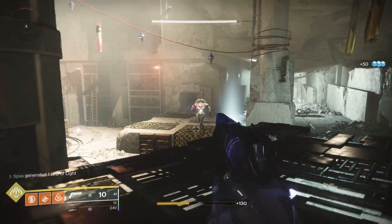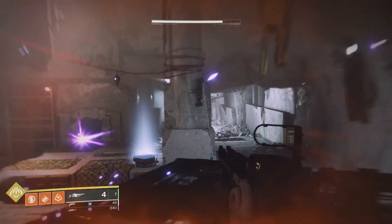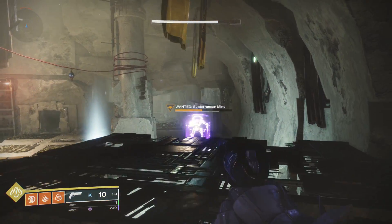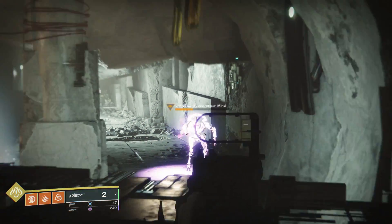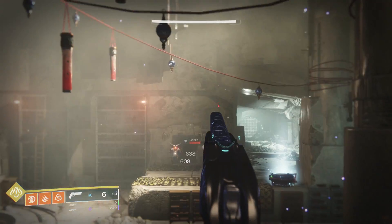This is just a quick video showcasing the damage of Disruption Break. I don't have any PvP gameplay because it one-taps to the head and it's basically like any other legendary linear fusion in the game. I'd say it's more of a PvE weapon because of the shield perk — it's pretty good for clearing out adds that have shields, so I'd definitely recommend it for PvE.